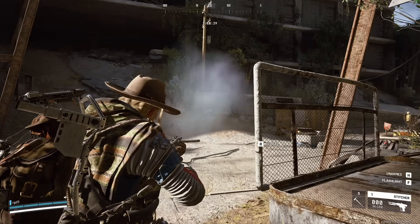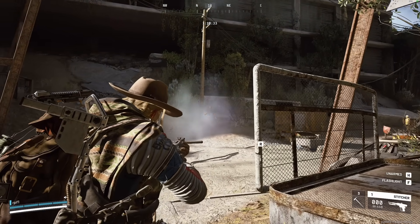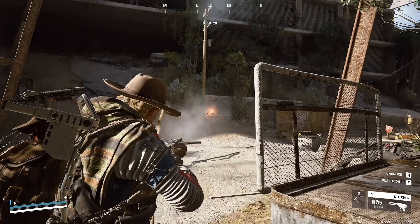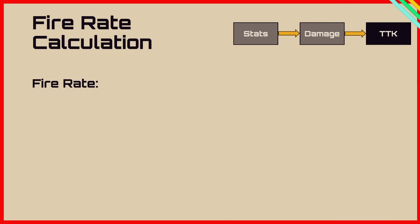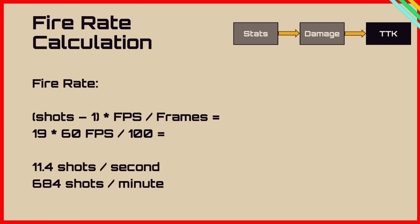Now we have the shots to kill, so we need to get the fire rate. We measure the time between shots using the number of frames in the clips, and importantly we measure using the muzzle flash and not the HUD, as the HUD has a slight lag which can be inconsistent. To calculate fire rate, we take shots minus 1, times by the fps I record at, divided by the number of frames in the clip. The first shot is instantaneous so we exclude it. That gives us 19 shots (20 minus 1) times 60 fps divided by 100 frames — resulting in 11.4 shots per second, or 684 shots per minute.